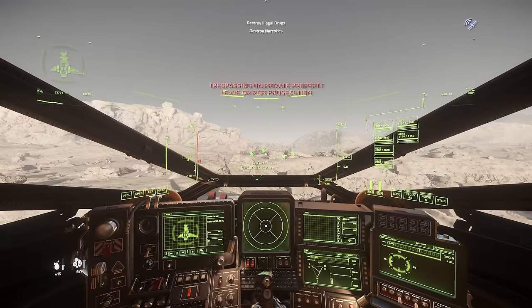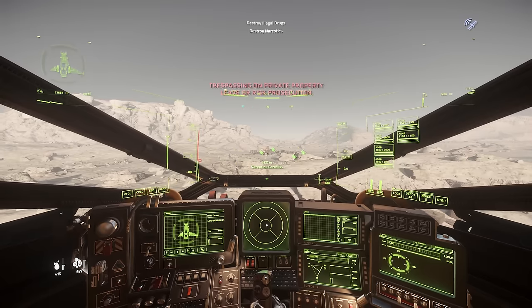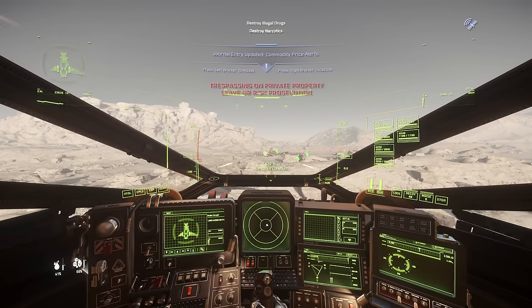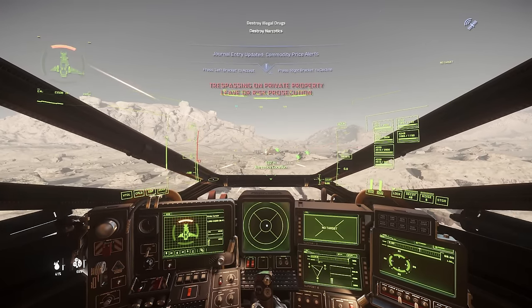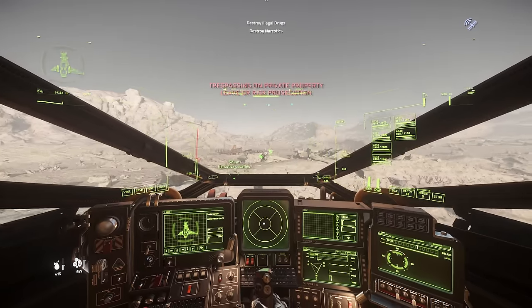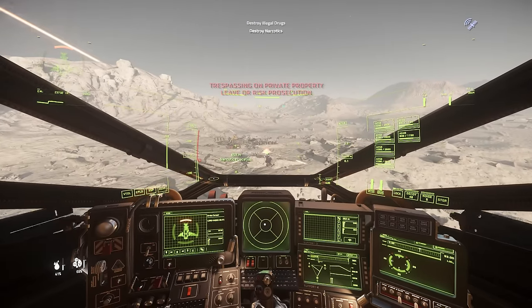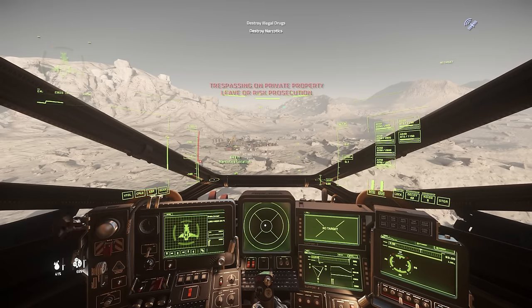First, I recommend you take a ship with good firepower since you will need to take out the laser turrets around the bunkers so that you can park your ship as close as possible. Another way is to use a ground vehicle like Drake Mule, Cyclone, or Ursa Rover so you don't need to bother with laser turrets.